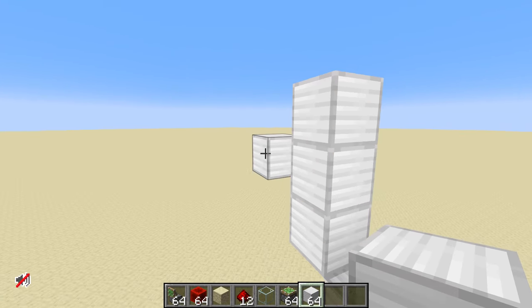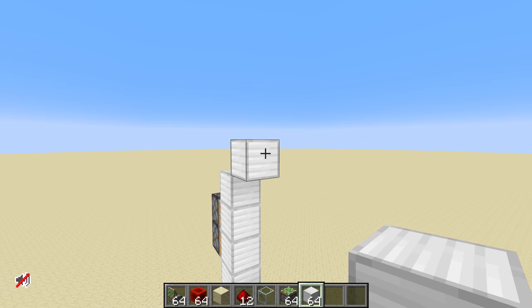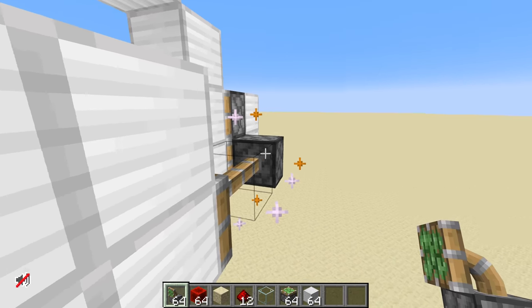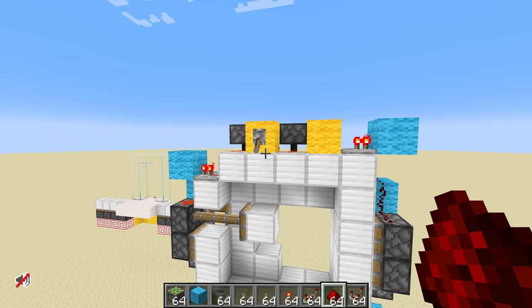A lot of piston doors, despite what you might think, aren't actually helped by extra long pistons — apart from one type: the vault door. Of course it's the vault door. It wouldn't be a Mumbo Jumbo Minecraft redstone video without at least some mention of a vault. So let's see if our extra long bendy pistons can make this considerably easier. I really want to make this the most compact vault door that's ever existed.